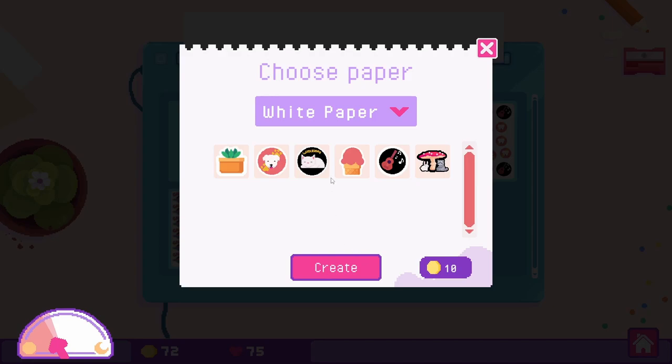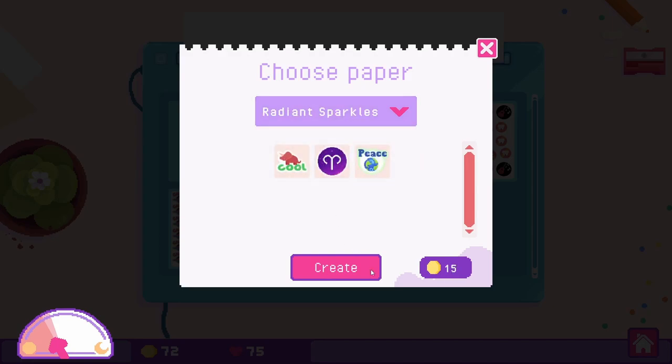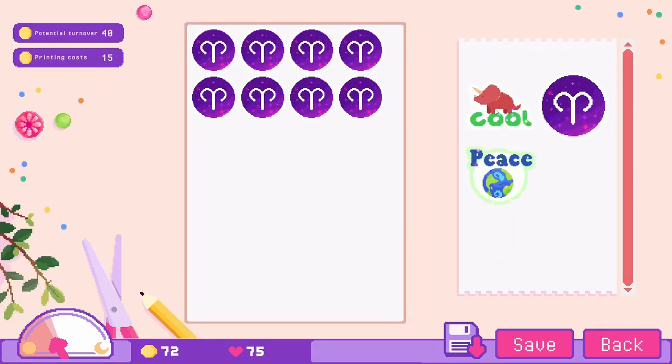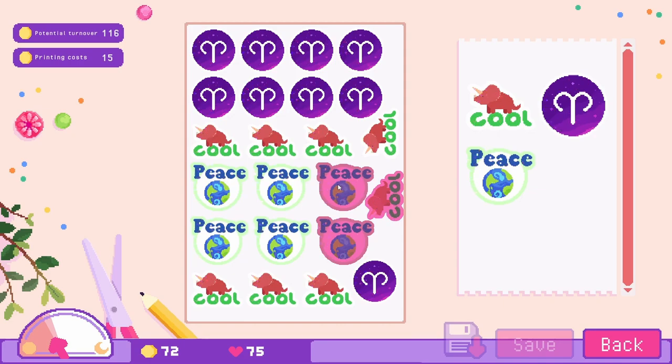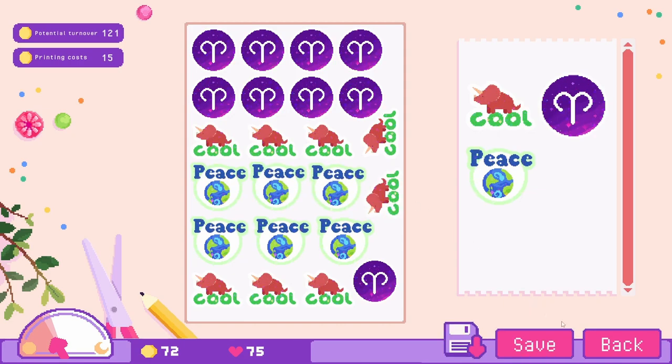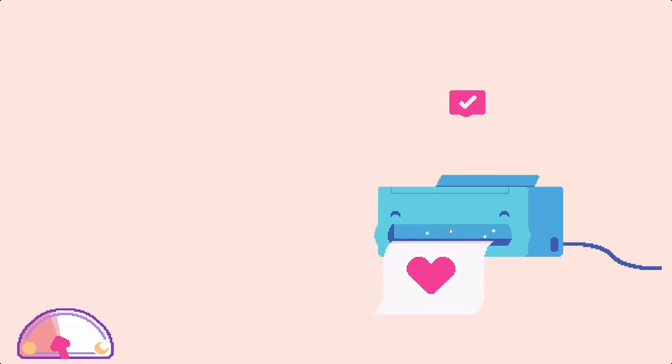I want to create a new sticker sheet on the little radiant sparkle paper. Let's make some of our little Aries stickers, our cool dinosaur stickers, our peace on earth, and then I think we can fit these dinosaurs and one more. There we go — save it and print it. Now we can finish up these orders.